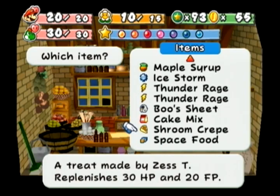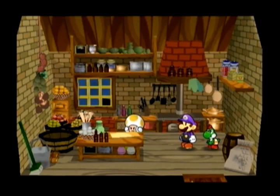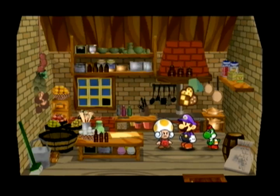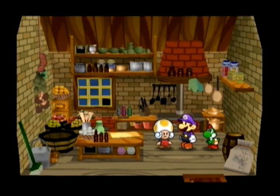Congratulations for sitting through all this crap! The Gradual Syrup and Cake Mix — Gradual Syrup isn't too difficult to find since the underground shop sells it. Cake Mix isn't too hard to get either. This gets us the Zest Cookie — actually that's not too bad.